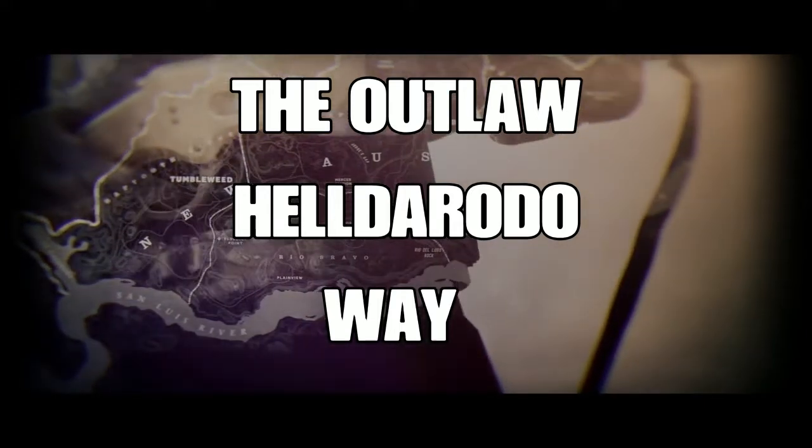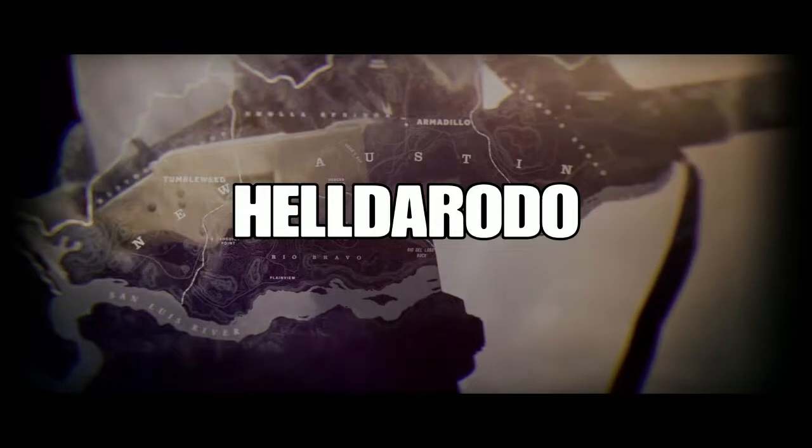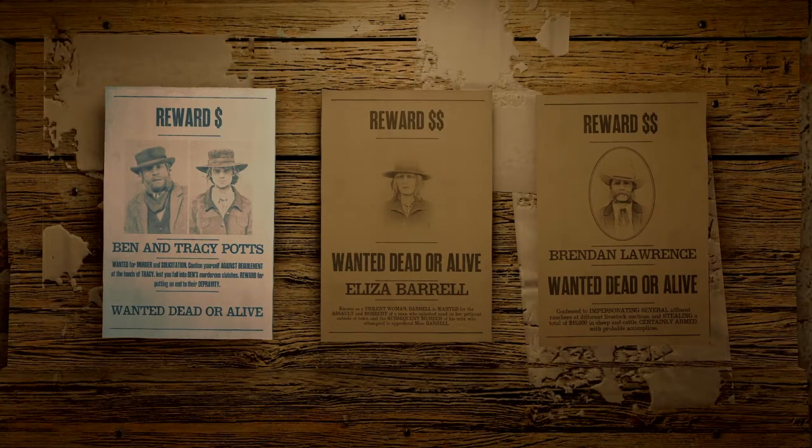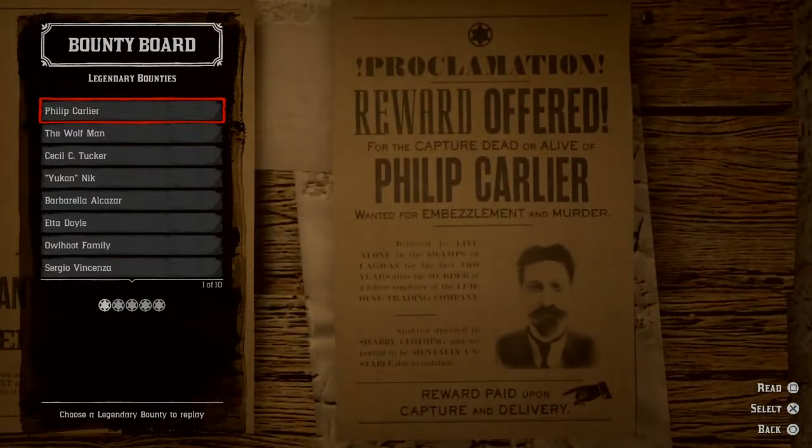Hey, what's up guys, El Helderado here again. I'm going to show you the outlaw way — this is an oldie but a goodie. First thing you want to do when you spawn in Red Dead Online is find a bounty board. Go to Phillip Carlier — everybody knows this — it throws you in a solo lobby where there are actual animals to hunt.